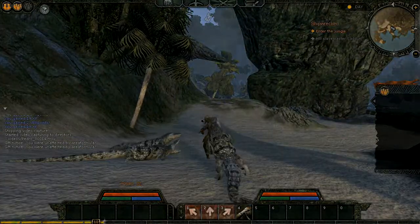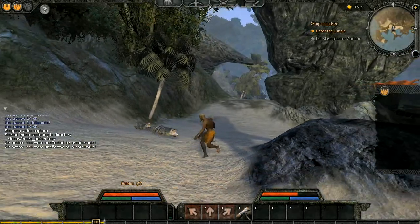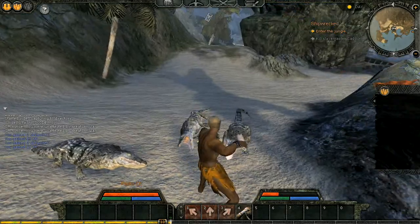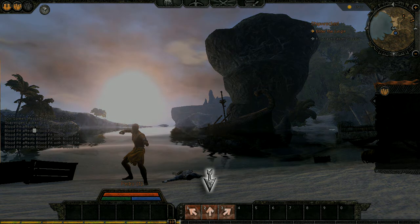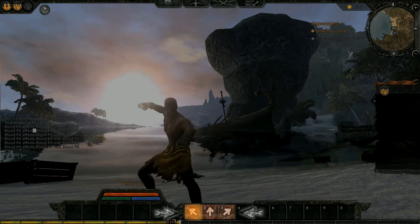At the bottom of your screen, you will see three arrows. Attacks in Age of Conan are both directional and real-time, meaning that you have to choose the attack you want to do when you want to do it. For example, the overhead attack will attack straight on, while the other two will attack from the right and left.